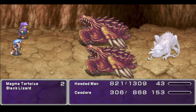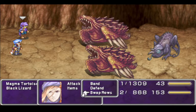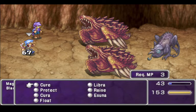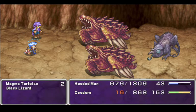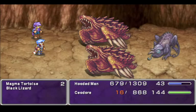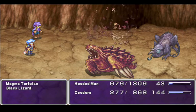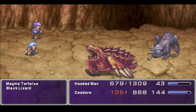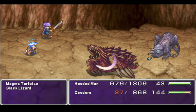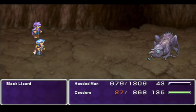We might want to heal up. Yeah, they're looking not great. We're gonna swap rows. Oh my goodness. Kira, please. I know it's bad. I know it's not gonna do as much as I'd like, but we need that. Get rid of the Magma Tortoise, please. We need another Kira. You get rid of another enemy.